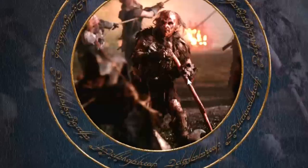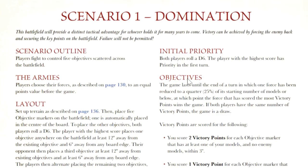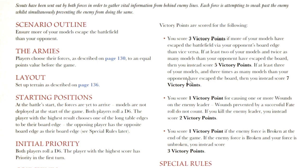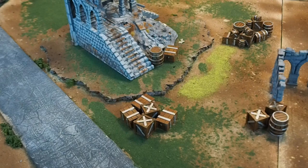Before we play, remember that the most important rule of the game is to enjoy yourself. There are 18 unique scenarios in Middle-earth, each totally different, making every game really interesting — you'll never have the same thing happen twice. For this game we're just going to be trying to eliminate our enemy. Each army rolls to see who deploys first. Because the elves won this roll-off they pick their table side and place their first warband, then Isengard will place theirs. Now the game has begun.